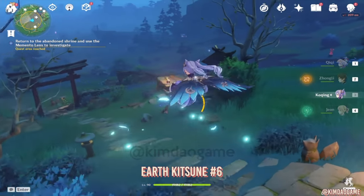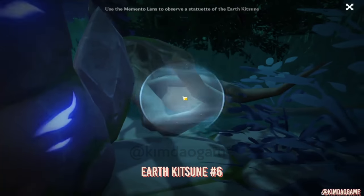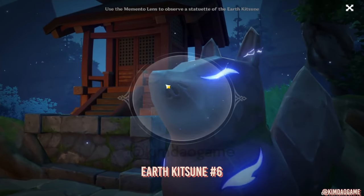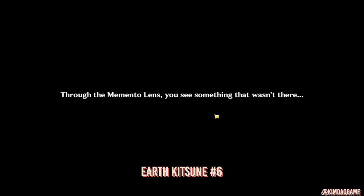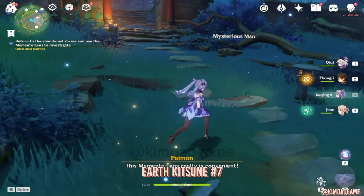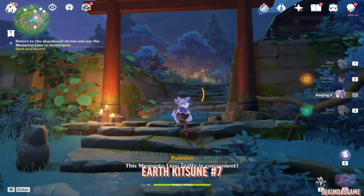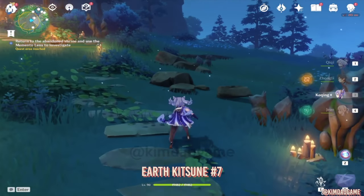Then head down and there's like a little Kitsune shrine, and there is another Kitsune right there — investigate him. Then we are going to go up the stairs, and for number seven it's actually really close to the shrine. Just head up and there we go, it's just sitting right there.